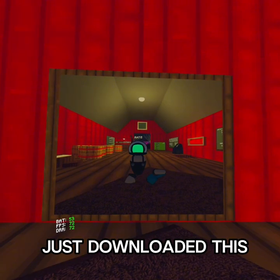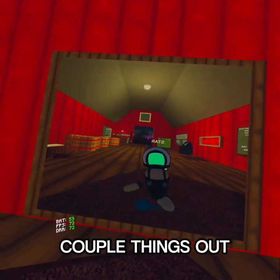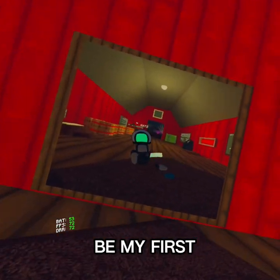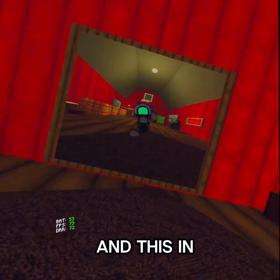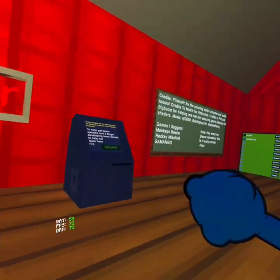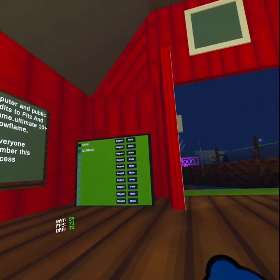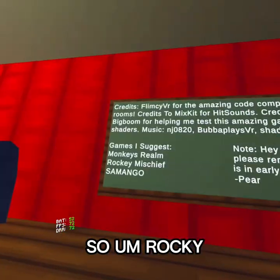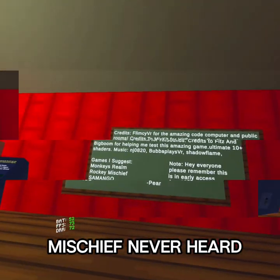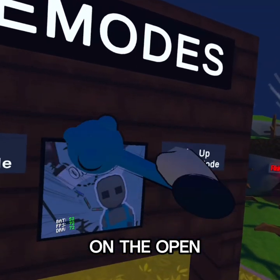I just downloaded this game about 15 minutes ago and checked a couple things out, so this might be my first reaction. I found this inside the Rising Lava and this in the Moon. Monkey's Realm is actually a pretty good game — you can mute people. Two game modes I haven't seen: Rocky Mischief and one other. We'll try the open one first.